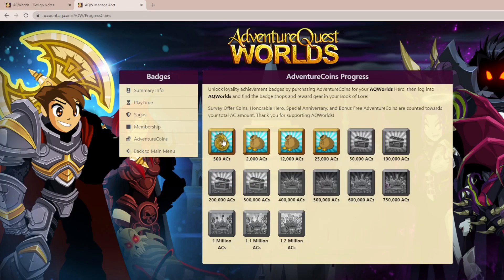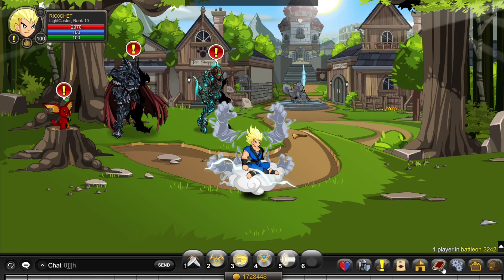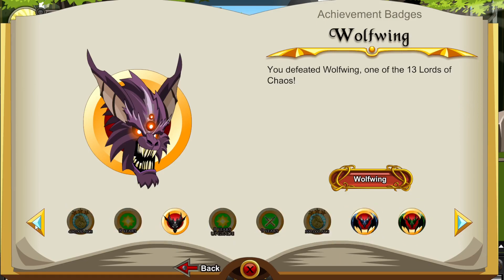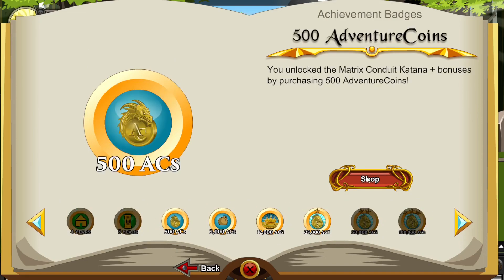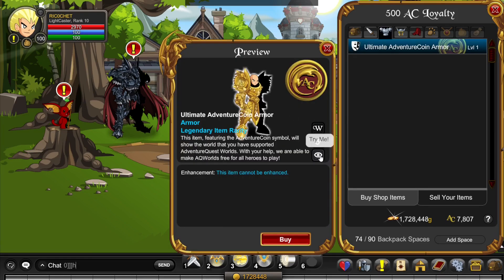The important thing is if you got the 500 ACs one, there's actually new stuff in it now. Check your Book of Law, click on Badges, then Achieving Badges. Click 500 ACs, then Shop, and there's this new set here.